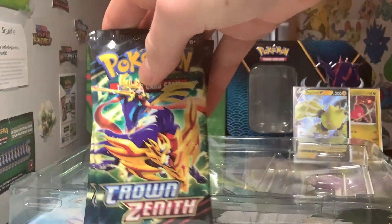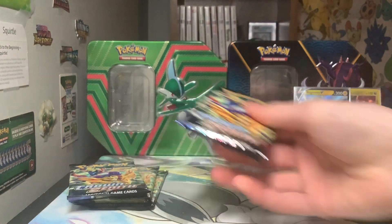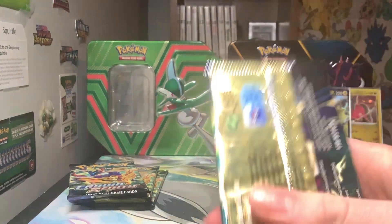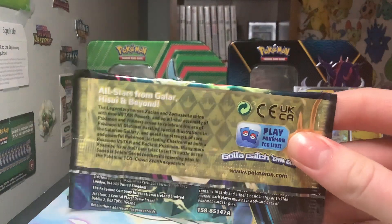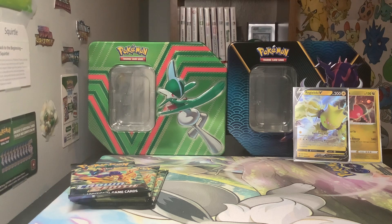Four Crown Zenith packs. I kind of want to admire the artwork for a second — all four are the same, it's just Zacian and Zamazenta, obviously resembling Sword and Shield. And it has a nice gold crown pattern on the back. I don't know if you get a holo in every pack — I'm assuming you don't, since most of the reprints I saw do look like they'd just be regular rares. I also want to preserve just a regular pack of this, because I like to keep one of every pack art to put on a little shelf over there.